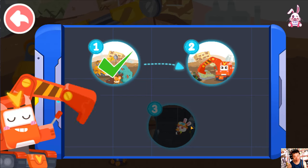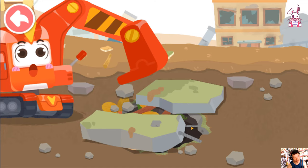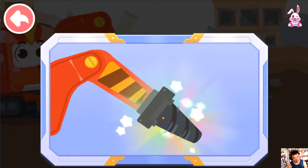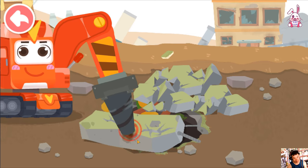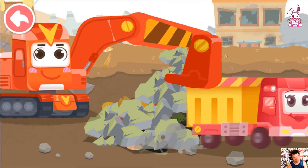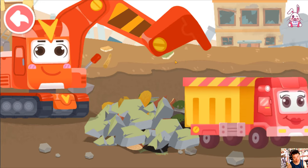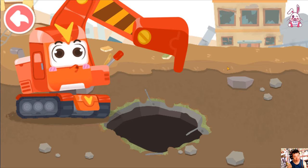Momo was trapped in the basement. Let's rescue her right away. The entrance to the basement has been blocked by a slate. Let's remove the slate first. The slate is too large. I need to change a drill bit to break the slate. Now let's break the slate, and then change a bucket to remove the broken stones. The entrance is wide open. I will leave the rest of the task to the Crane.